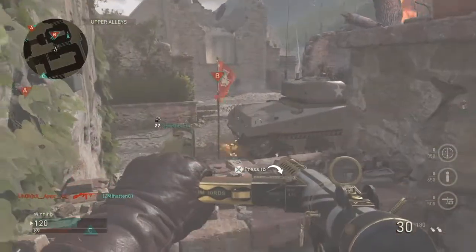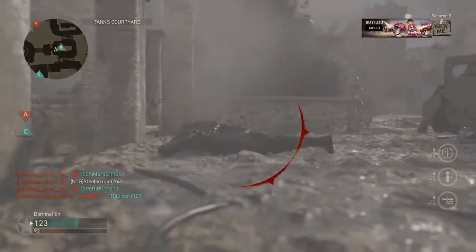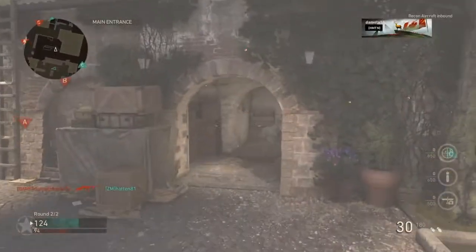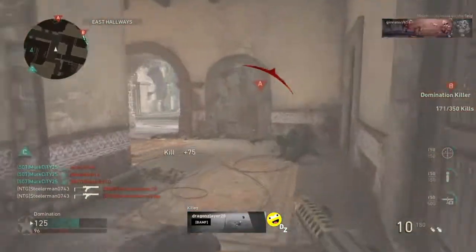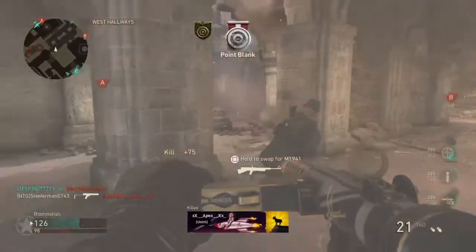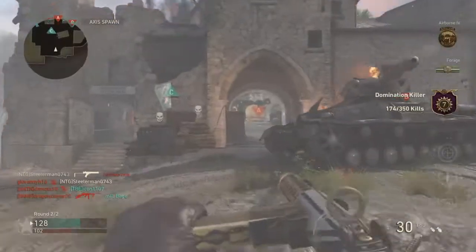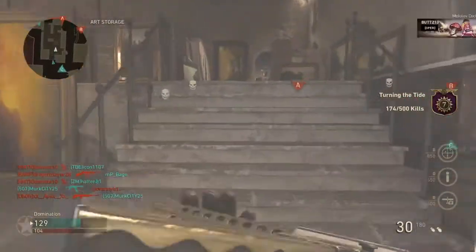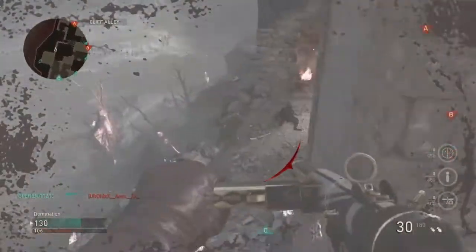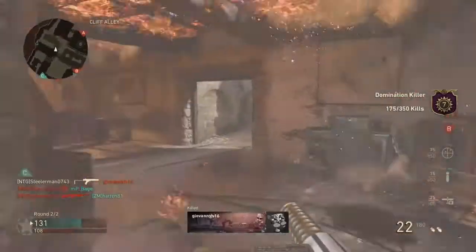Four inch extended mag really doesn't matter. Rapid fire I would not suggest — your hip fire with steady aim is going to be pretty bad with it. If you want to use extended mag and run around hip firing, take off the reflex and quick draw because you're going to want to keep steady aim so when you see a guy you can just shoot him — you don't have to ADS.